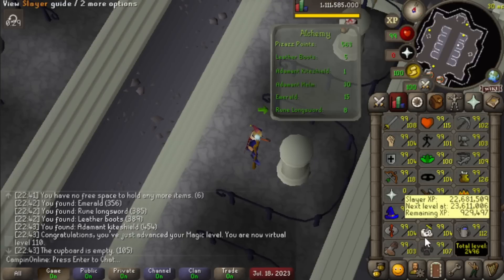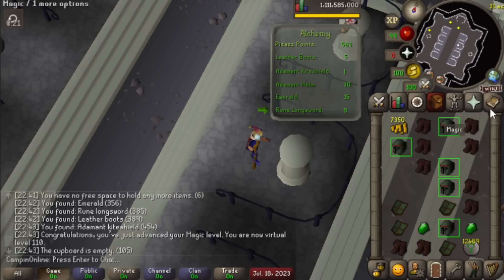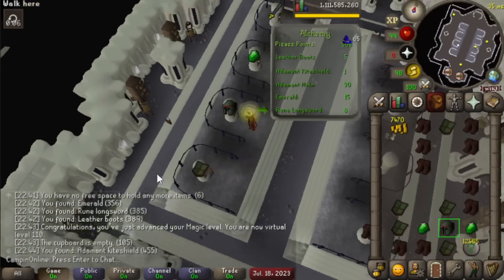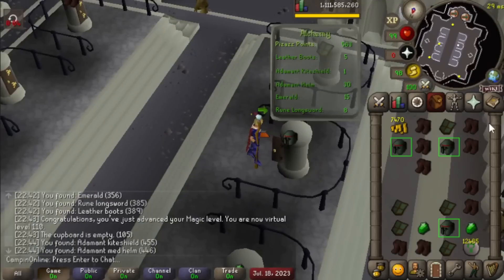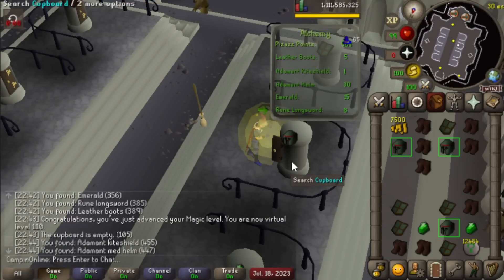We've been sitting here at MTA trying to finish up our infinity robe set, and we just hit 110 Magic. So far it really hasn't been bad doing MTA, but man, the Alchemist's Playground area really tests my patience.